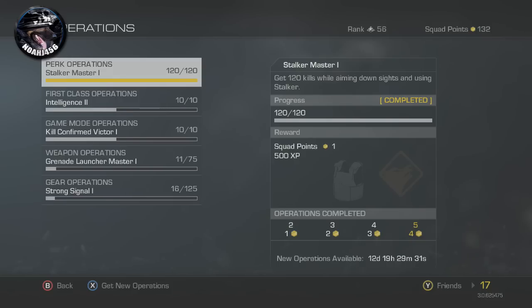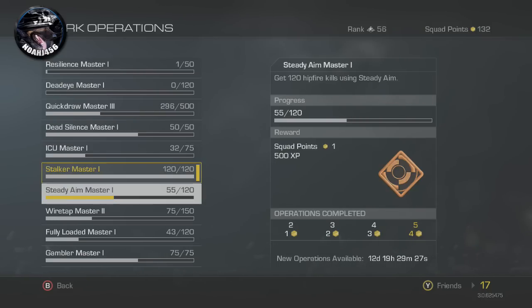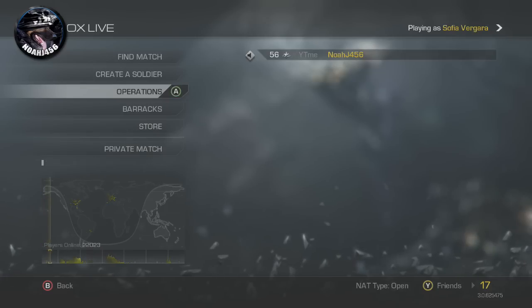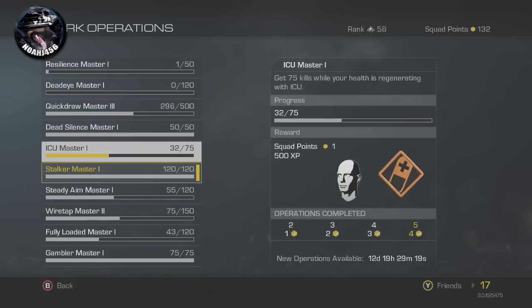I'm going to be showing you how to get extra squad points, and this is something that a lot of people don't know about. Basically, there are different challenges that you can do. You go into Operations as you can see on the menu. These things do not switch automatically, so you need to remember to do this.